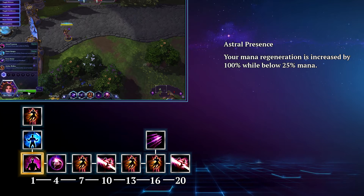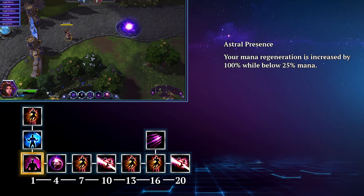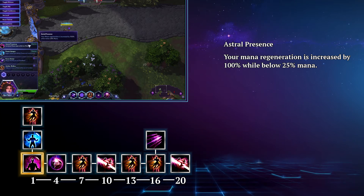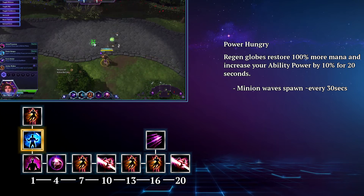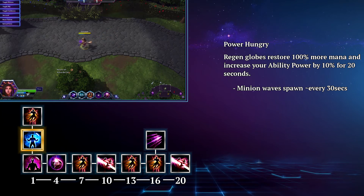Now let's jump into the talents. At level 1 you have a few choices that come down to personal preference and how good you are at controlling your mana. Your first choice is Astral Presence, which increases your mana regeneration by 100% when you are below 25% mana — a great talent that makes sure you always have at least a little fuel left in the tank. Your next option is Power Hungry, which grants 100% more mana when you get a regen globe and increases your ability power by 10% for 20 seconds. The mana return is good, but the real power comes from the boosted damage which lasts for a considerable amount of time.